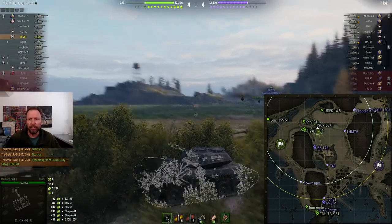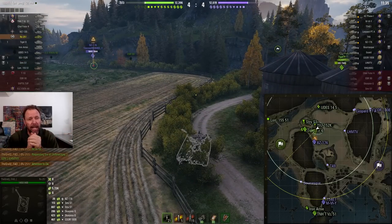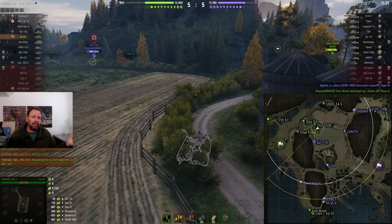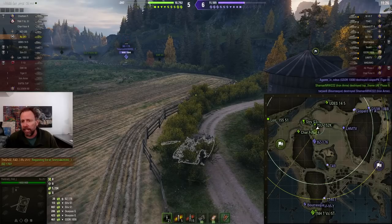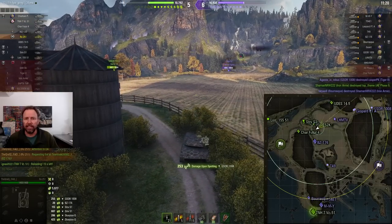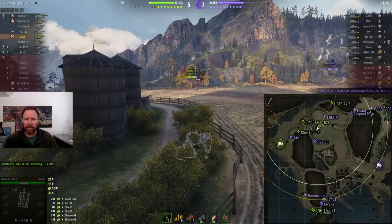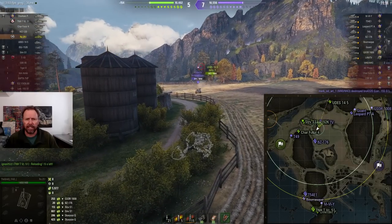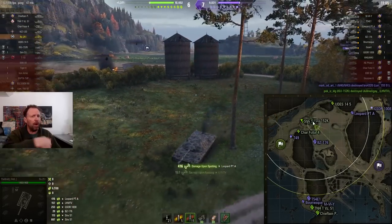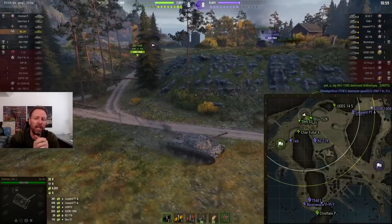He can also spot people moving up here — he's got to be careful of the BZ moving forward. It's a tie game and he's done 5,700 spotting assist. The only way he gets countered is if a wheeled vehicle drives across and spots him. He readjusts in the bushes because he doesn't want to get spotted — but the enemy light tank crosses the open area and dies.